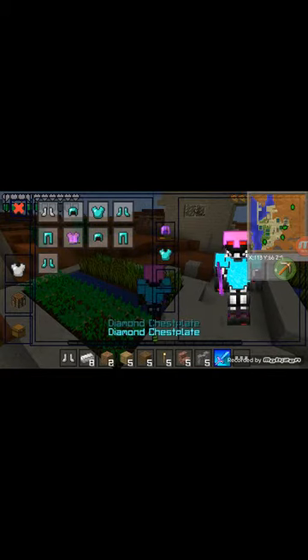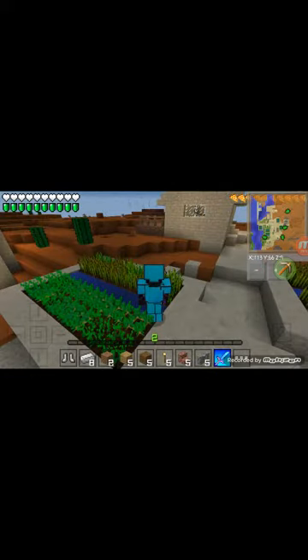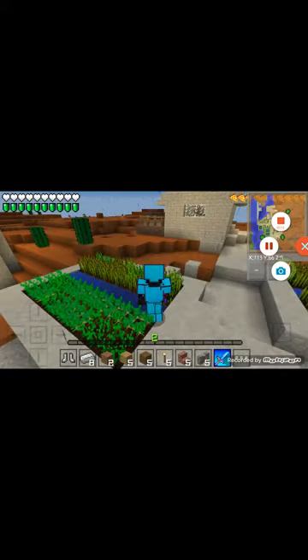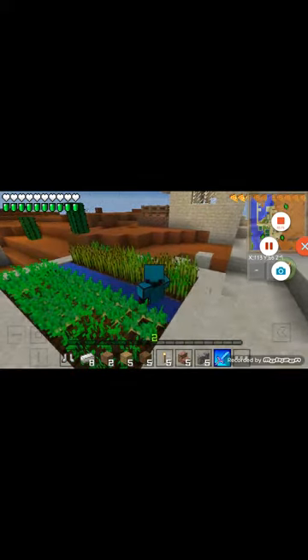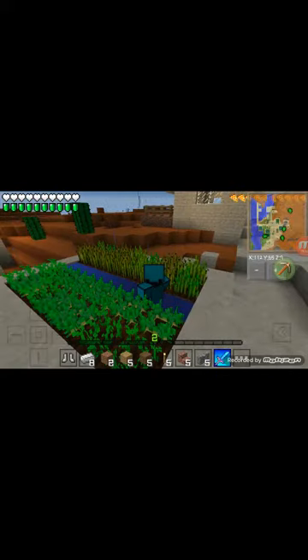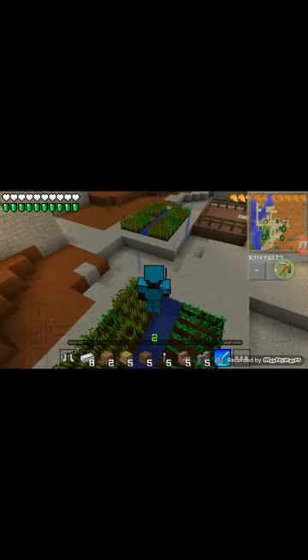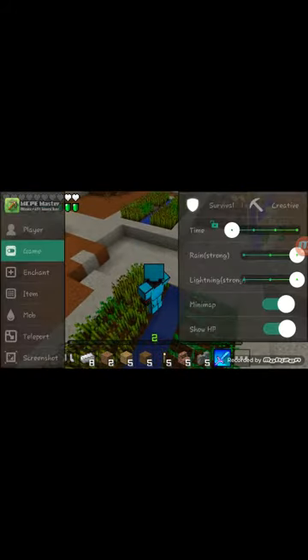All you have to do now is press the things that you want. In here you have many things. Like, if you play with any of your friends, there are even hidden monsters you cannot see.